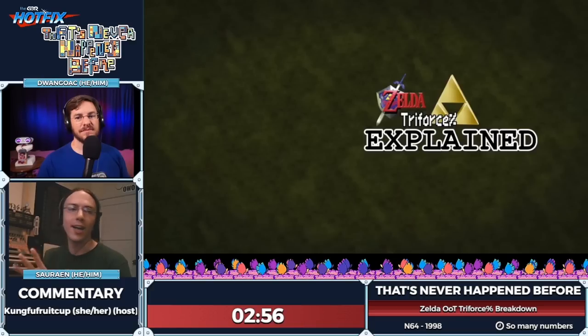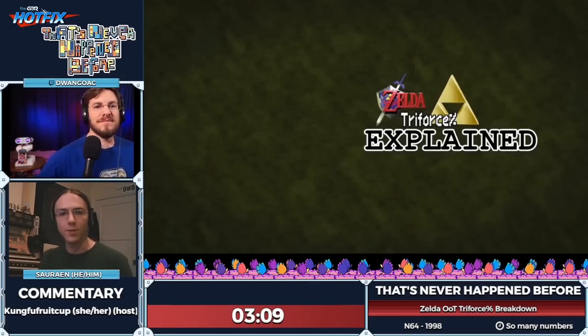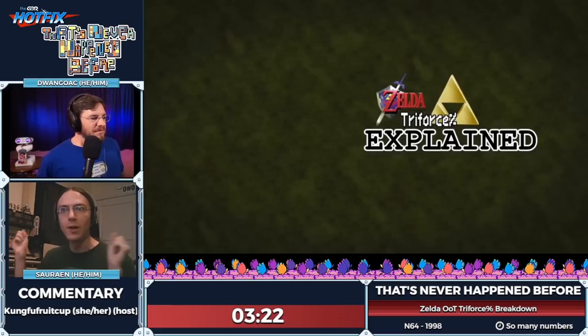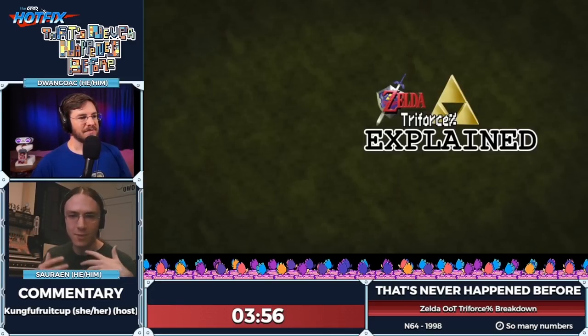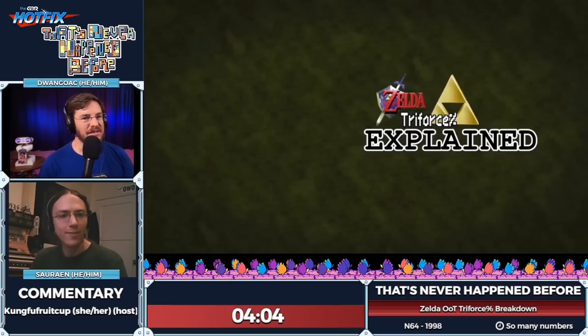We did this at GDQ under the guise of a beta showcase, which isn't entirely false. We showed beta content left on the cartridge, content Nintendo made but wasn't left on the cartridge that our team recreated, and some content we completely made up to string things together into a coherent plot. We started the game, did the ACE exploit, TASBot took over, dumped data into the console's memory, and the game's contents became different — essentially an alternate plot, a new quest lasting about an hour, culminating in getting the Triforce.